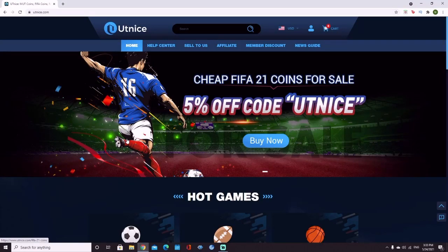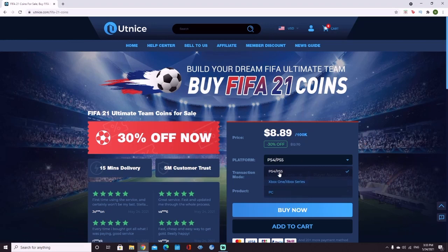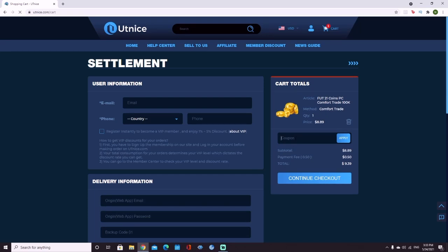If you guys are looking for the cheapest and most reliable coins on the market, make sure to head over to utnice.com. You're going to click on FIFA 21, choose your platform, choose the amount of coins you'd like to purchase, click buy now, and then put in the discount code CHIEF for 6% off your order.